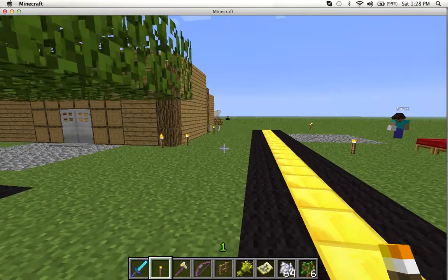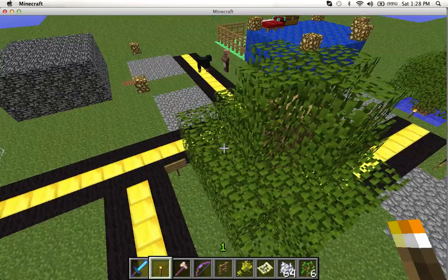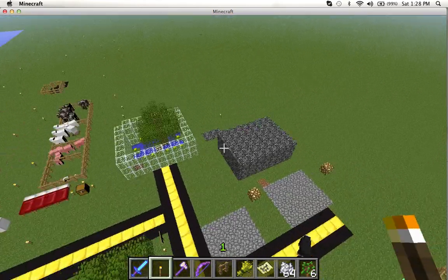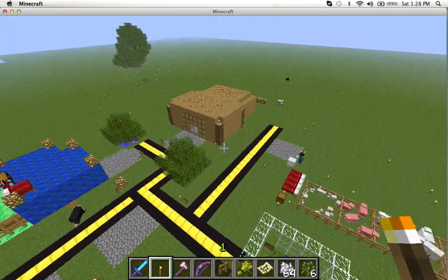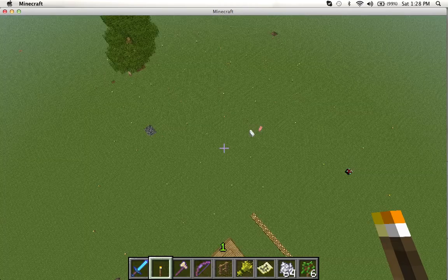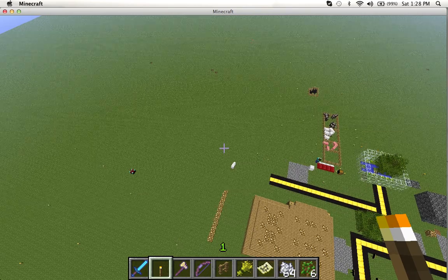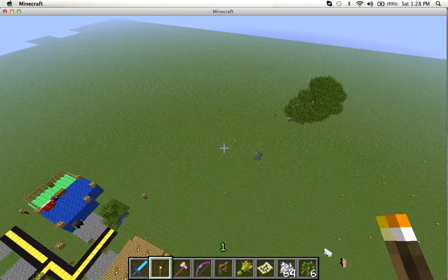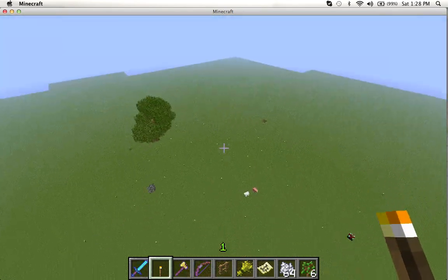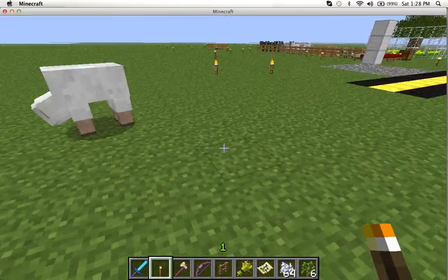This is a pretty sick world. I'm in creative mode just so I can show you around easier. If you're wondering why all these torches are here, it's because we were doing a night adventure and we wanted to make sure we could get back to our house. I do actually have the creator with me.